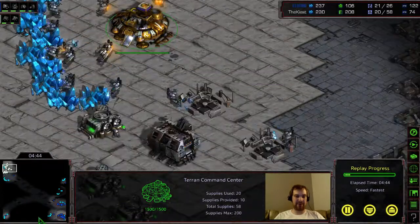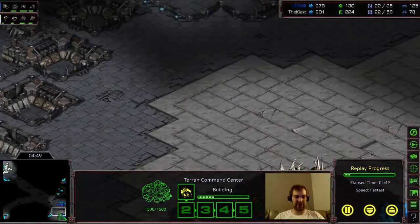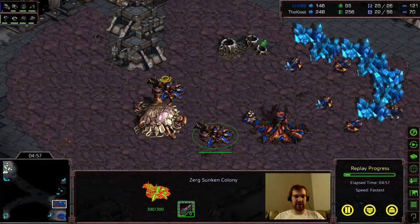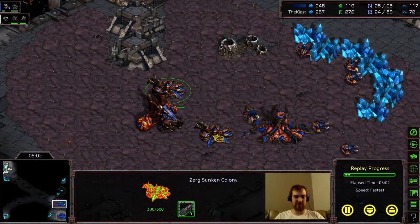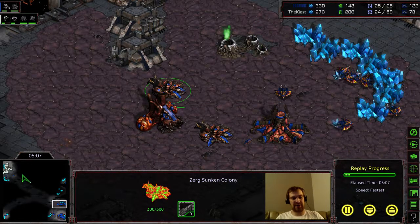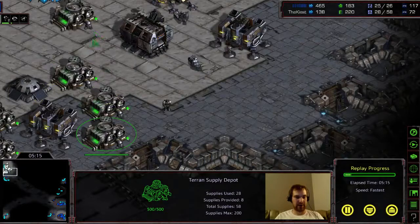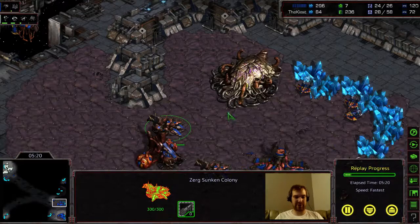The idea is I can get map control so I can secure my second and possibly my third base while denying his chance of getting a third. This is their typical wall-in, and I'm kind of wondering if this is just what has to happen in these games, because I wasn't going for attacking units but he just built these blindly. It makes me think everyone in this league goes for these kinds of rushes, which means I could open something a lot more greedy.